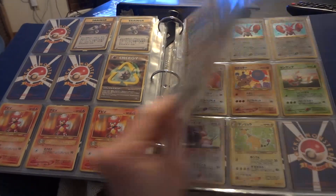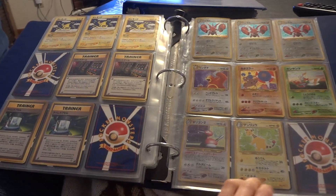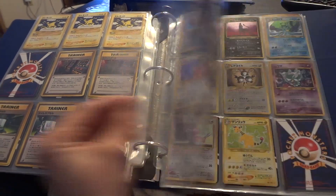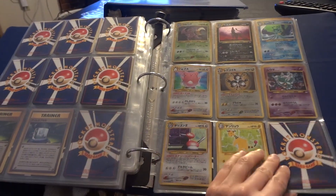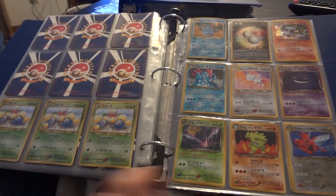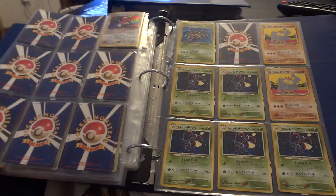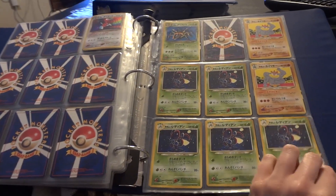I've been trying to clean these binders up a little bit, get out some of the loose pages, and it's not doing too bad so far. Discovery, Revelation, a few more Revelation, and then Destiny — hollows, and then we've got non-hollow rares in this set as well.